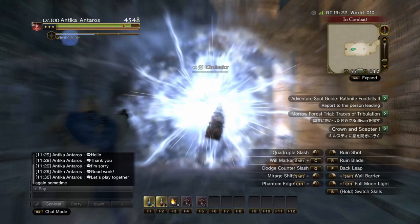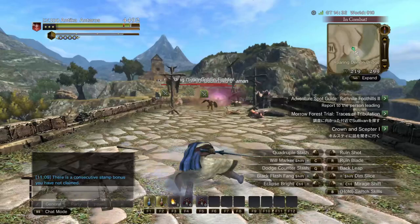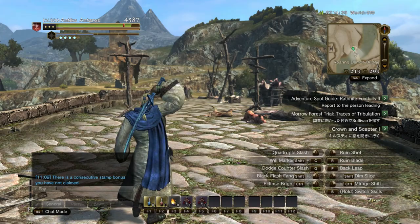Once you have created some distance between yourself and the enemy, you can use the Ruling Blade to bring some hurt to whatever you are fighting. And if you find yourself facing multiple enemies and want to create some distance quickly, you can use the back leap and follow up with a Dim Slice, which will cut everything in its path and take down several enemies at the same time.